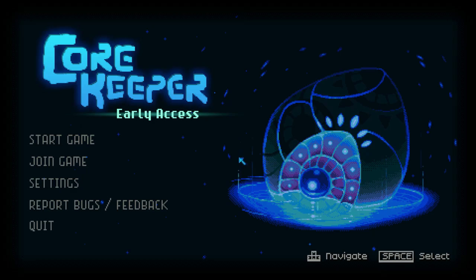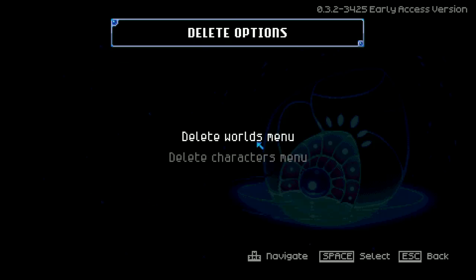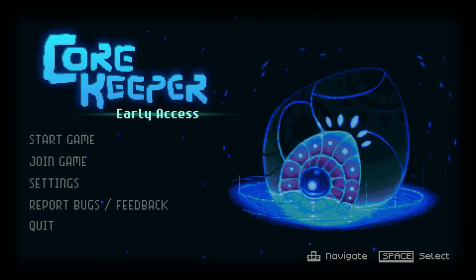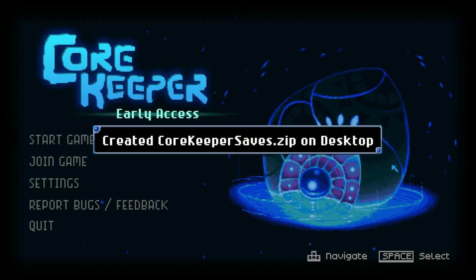You can delete the world file by going to Settings, Delete Progress Options, Delete Worlds Menu, and you can see all of the worlds that you have created. Choose the one that you want to delete and then select Delete Progress. You can backup your saves in the home screen by pressing Ctrl, Alt and B. The file gets saved onto your desktop.